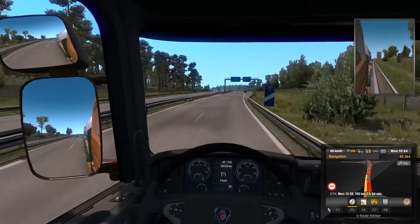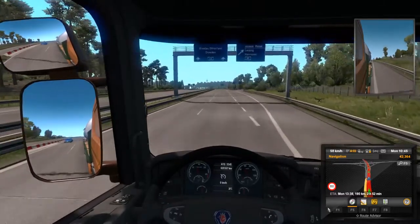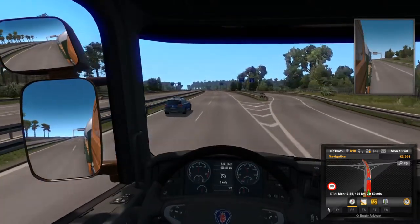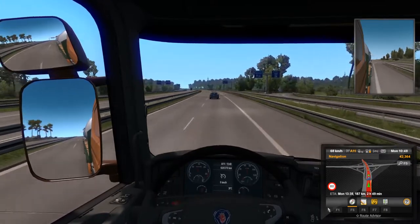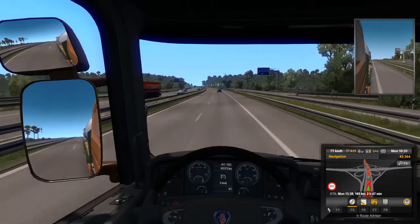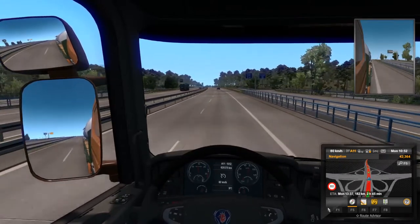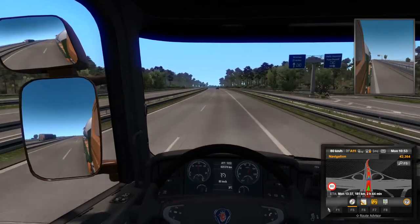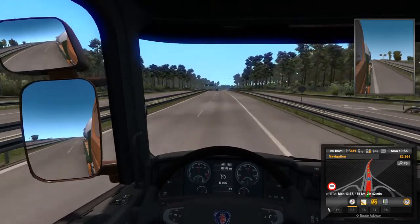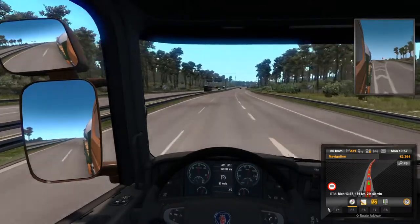Once I get up to 80 km/h I'll press the cruise control key bind — in my setup it's left on the D-pad, or the C key by default. At 80 km/h I press it, and the information panel now shows 80 km/h. The game will maintain that speed and I just need to pay attention to the road and navigation panel — it makes driving a lot easier.